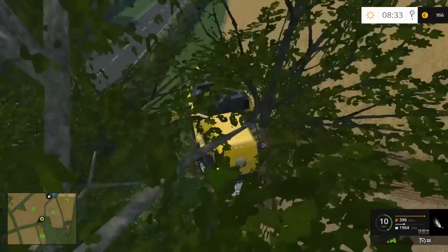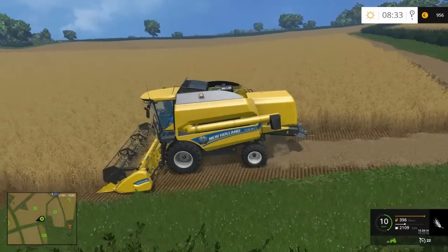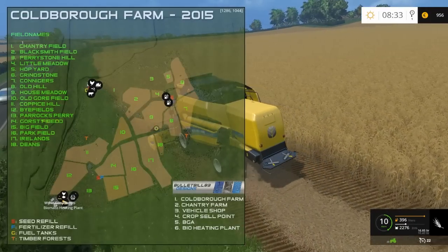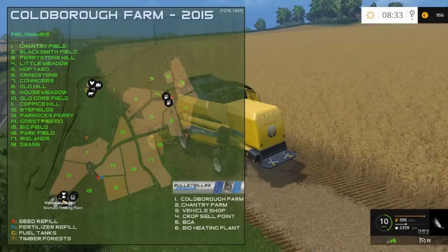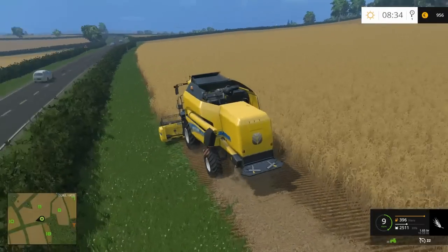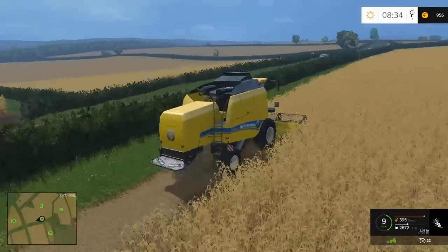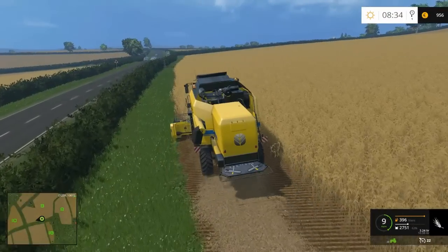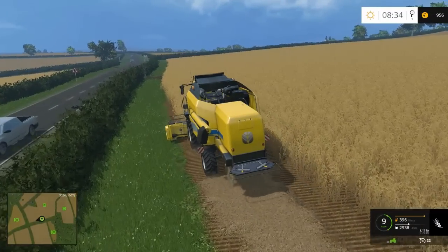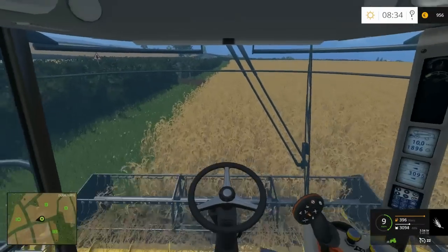I do want to take the headlands off first before I get a worker going, just so it's got enough space to turn around — I don't really want it driving through hedges. This is probably one of the larger fields — field 16 looks quite big too, but this is definitely on the larger side. I definitely want to do some smaller fields as well. Absolutely love this map — I can't even imagine myself changing maps now, that's how much I like it. I've been looking for a really nice English map and I think I've found it. Let's take the headlands off and I'll see you in a second.